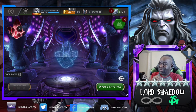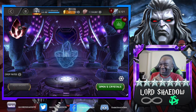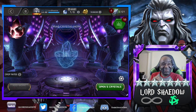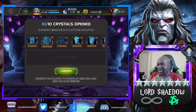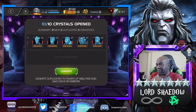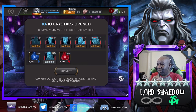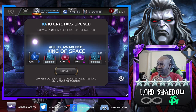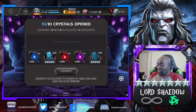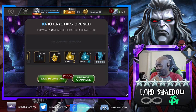All right, pop these last five — break the server! Let's see what we got. I think I maxed out that one. We got an awakening — that's about 3,000 ability crystals.